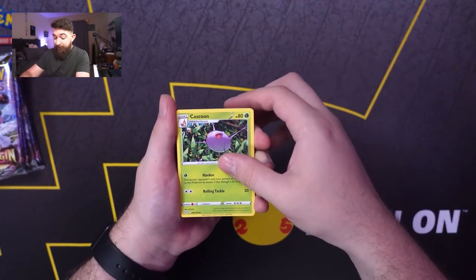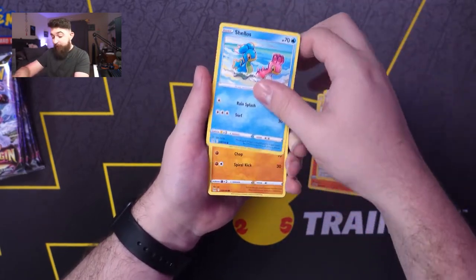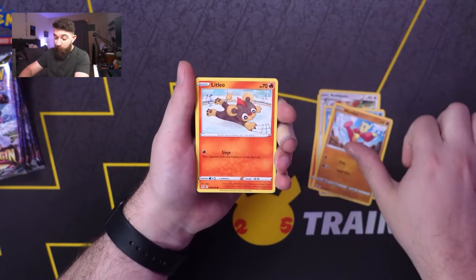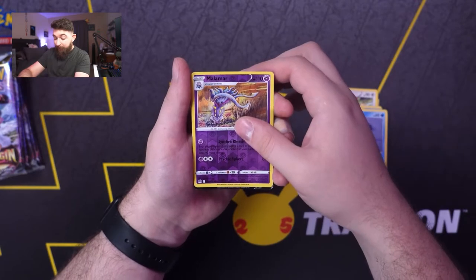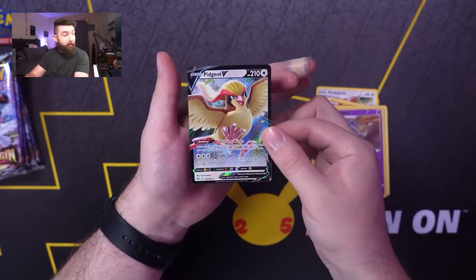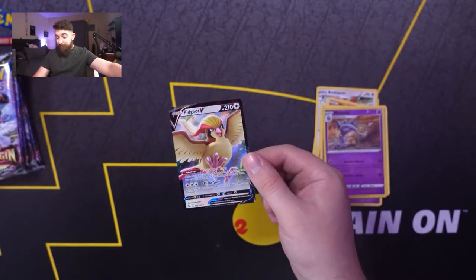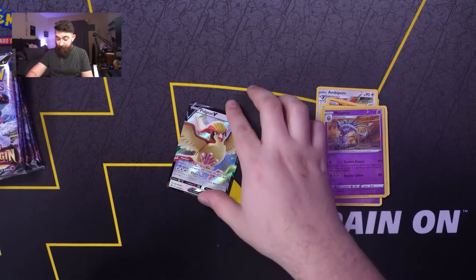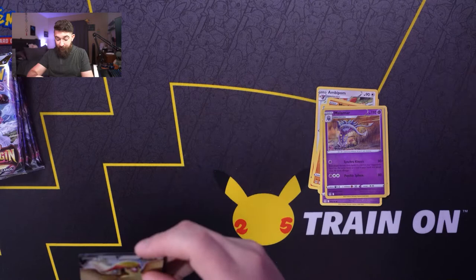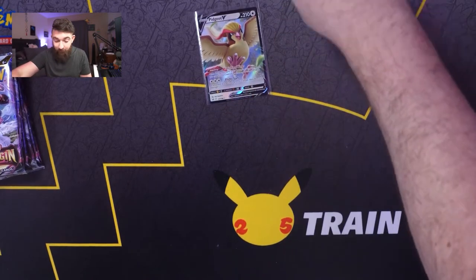We got Cascoon, Lampent, Ambipom, Shellos, Manfu, Litleo, Gastly, Ducklett, Malamar, and Pidgeotto V. There we go — there is our first hit of this Lost Origin opening. We'll sleeve it up and put it in our little showcase area.